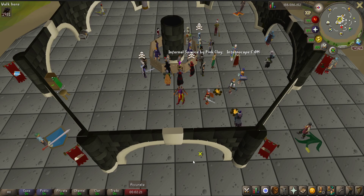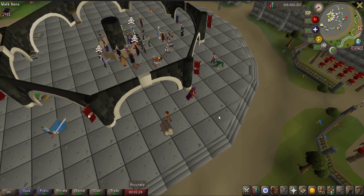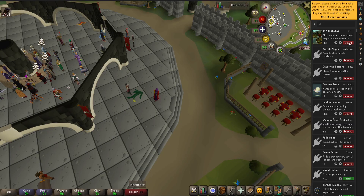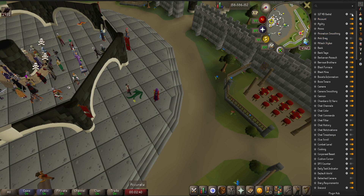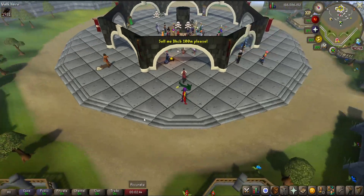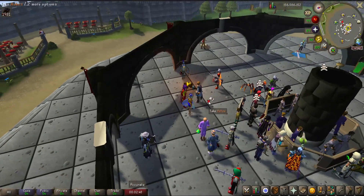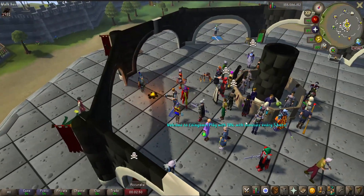Overall, with all these plugins, your game will look something like this, which is what I personally enjoy playing on the most. But there's also a plugin called 117HD, which you can download in the plugin hub. This plugin basically makes the game look super HD, and gives you the ability to adjust lighting, shadows, and much more to your personal preferences.